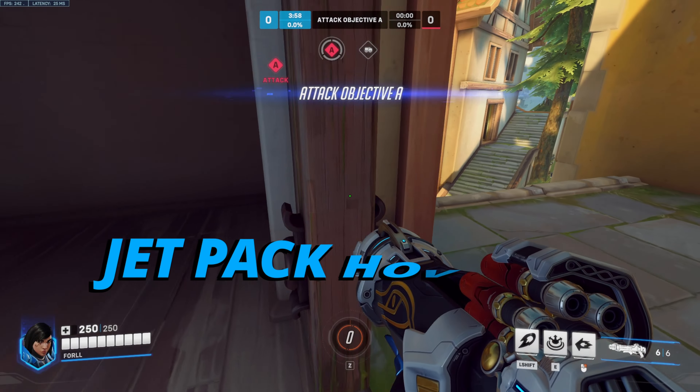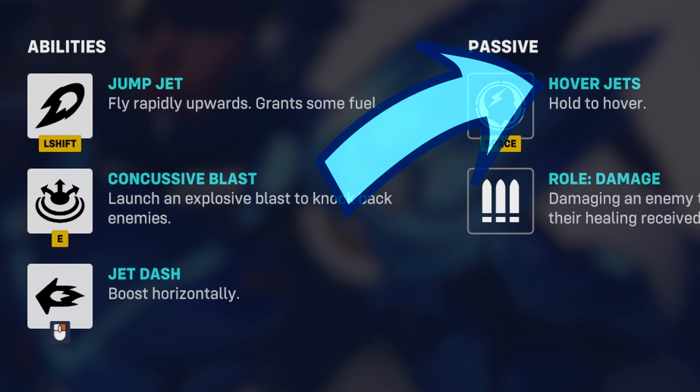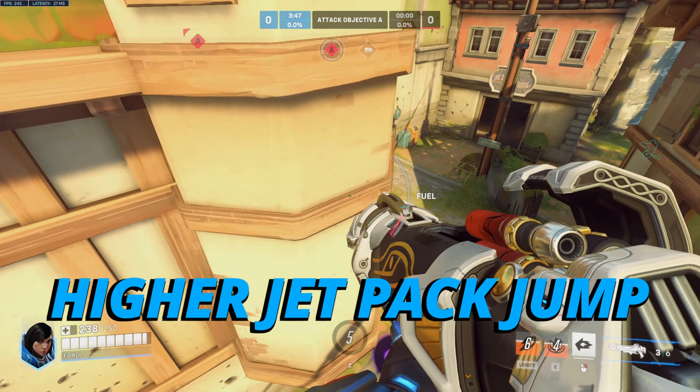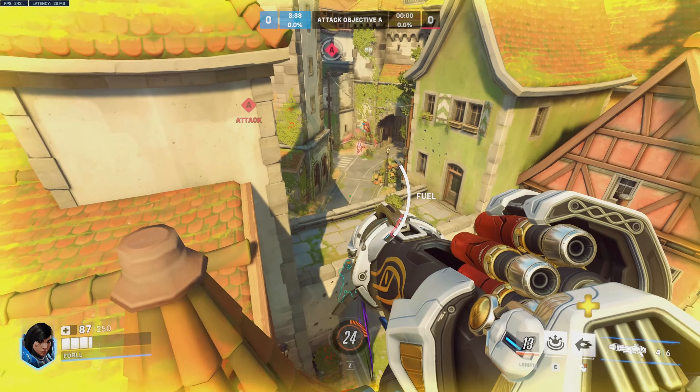For Pharah jetpack usage, before pressing your jetpack jump ability, if you're able to use your spacebar jetpack hover to get onto high ground, do this first as it will allow you to get higher up on your jetpack jump ability.